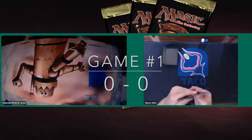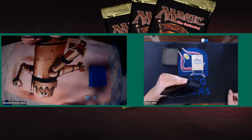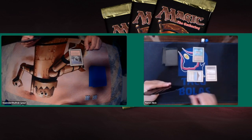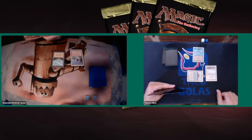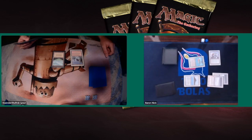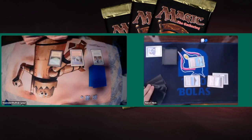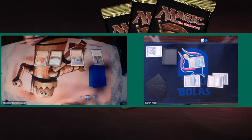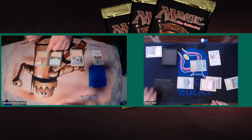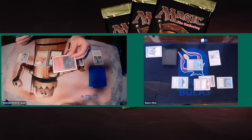Game 1 of the Top 16 of the Reprint Masters — the winner advances to the Top 8. Both players managed to advance in a 45-player field. We see Kundert starting with a Plateau. Baron Nick plays his second dual land and ramps with Birds of Paradise, giving him 4 mana. He plays a Juggernaut — a 5/3 artifact creature that has to attack. Kundert responds quickly with Swords to Plowshares. Baron's deck is showing lots of firepower, playing out a Serra Angel next.